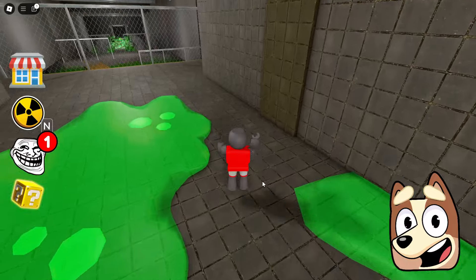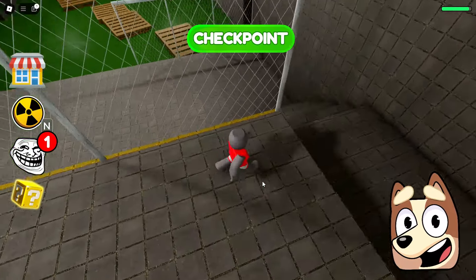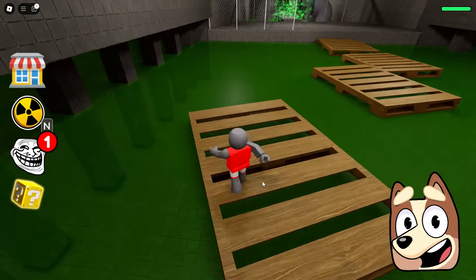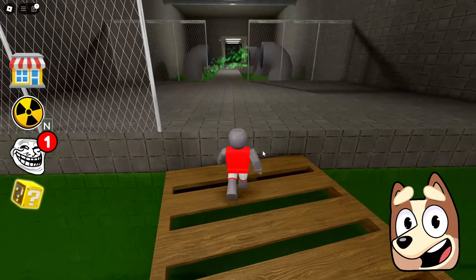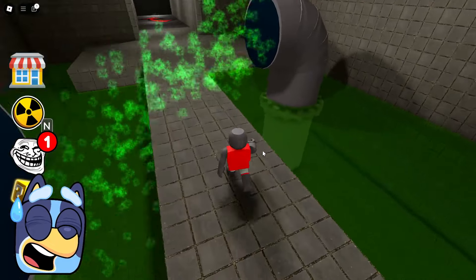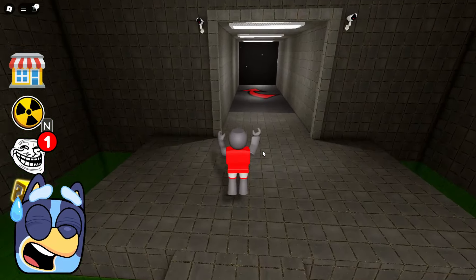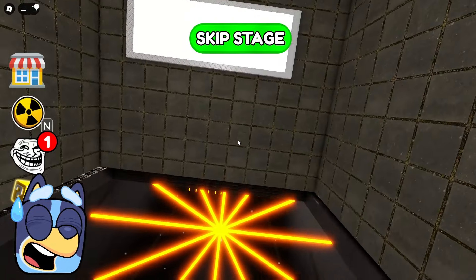We got through it very easily, and now we need to move on. There is some strange green liquid spilled on the floor. We accidentally stepped on it and got damaged. Now we need to move forward along these strange platforms. And now we've reached some strange green fountains. I have absolutely no idea what their real purpose is, but we better not get caught under them, otherwise they might kill us.